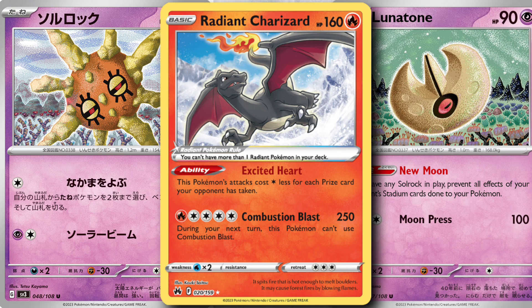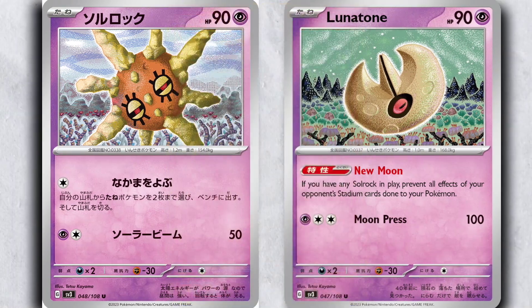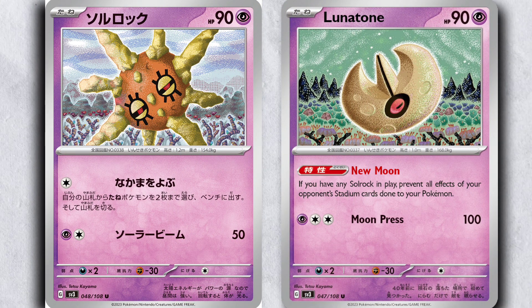But if you put down a Solrock and a Lunatone, then the Lost City effect would not work on your Radiant Charizard, and you could get three Charizard attacks off in one game to win. This combo of cards really opens up a lot of cool strategies, and it'll keep getting cooler as we keep getting more stadiums that do annoying things.